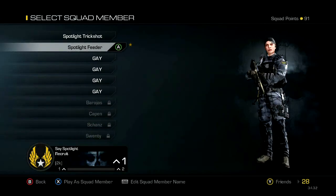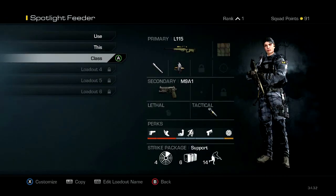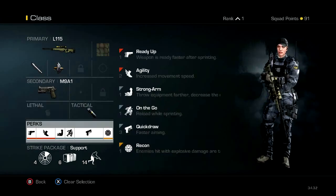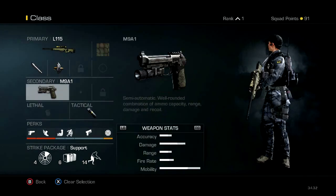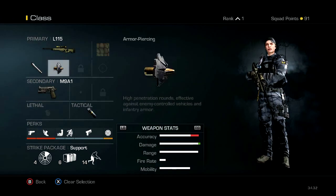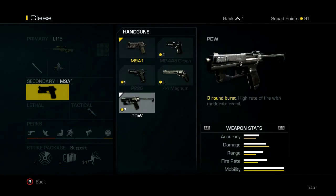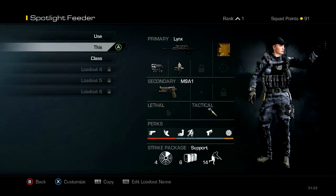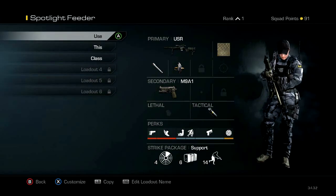My feeding classes — all three are going to be the same, just different primaries. So I'll just let you look at the perks and everything. I have the M9A1 for pistol because I just don't have anything unlocked for pistols. And then I have just all three snipers besides that one silent sniper.